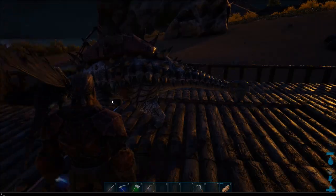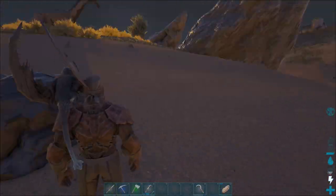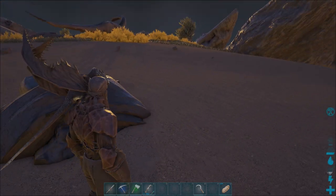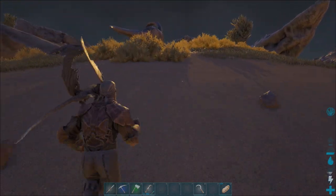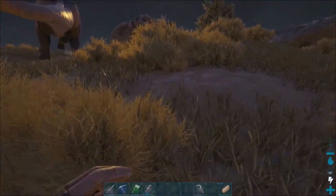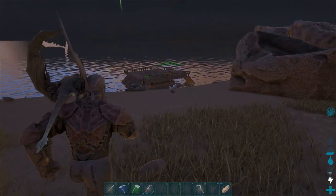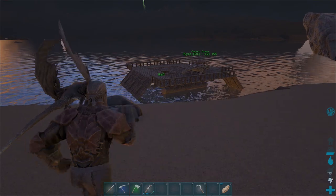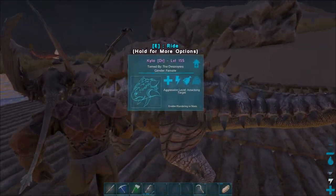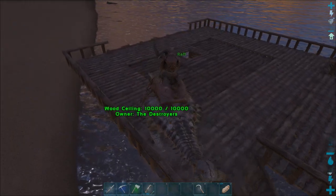It's getting a little dark. I am on the next island we were next to. I'm now on this one with the giant hole in the middle of it. And this island has some obsidian — so that's what we want. We can go ahead, grab our Ankylo, and grab up as much obsidian as we can carry on old Kylo here. Then get started with going back and getting our haircut.